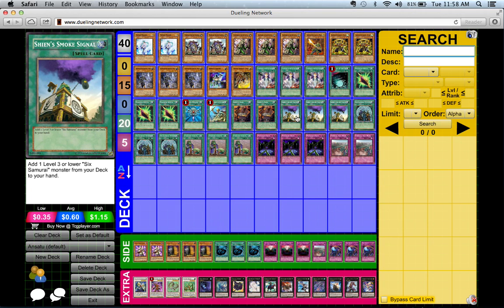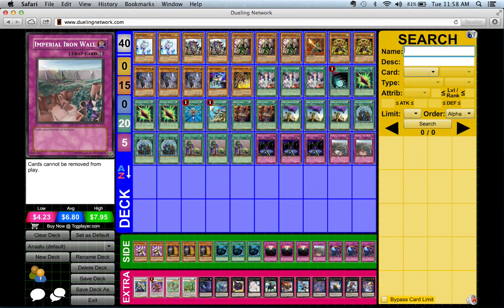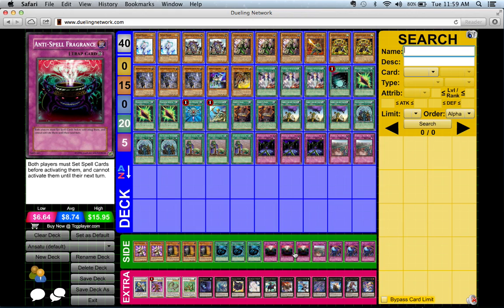And Shien's Smoke Signal. As long as you shrink the deck and draw into more cards, you can draw into your Iron Wall and anti-meta measures more frequently. That's the way I approach this deck. Now I want to talk about three ways your opponent can get rid of a monster.